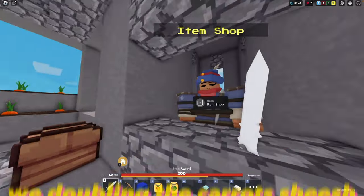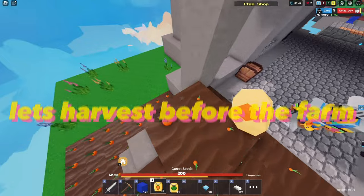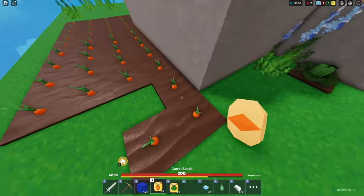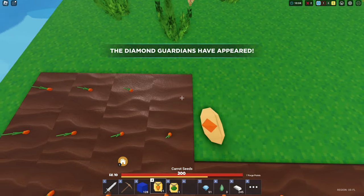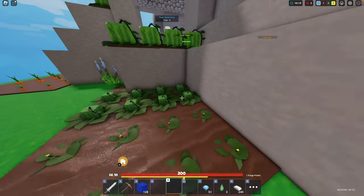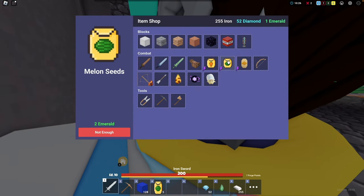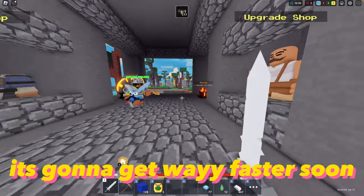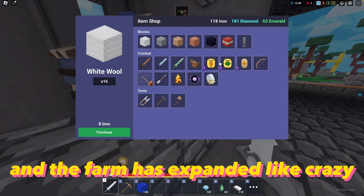We're doubling the carrots and the melons too. Let's harvest before replanting the farm. We got crazy progress. That's almost one-fifth of the work done — it's gonna get way faster soon. Approximately 10 hours later, after some off-camera mining, we have more than doubled our diamonds, and the farm has expanded like crazy.